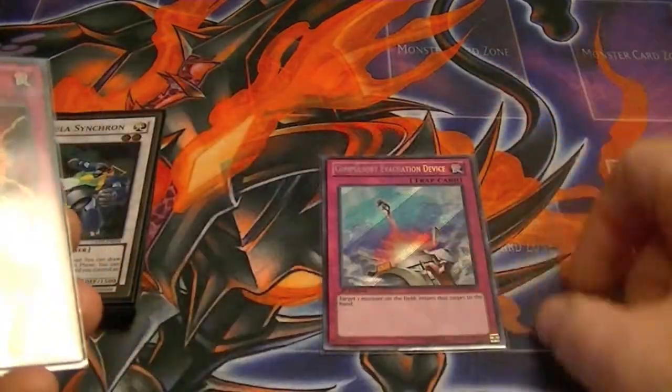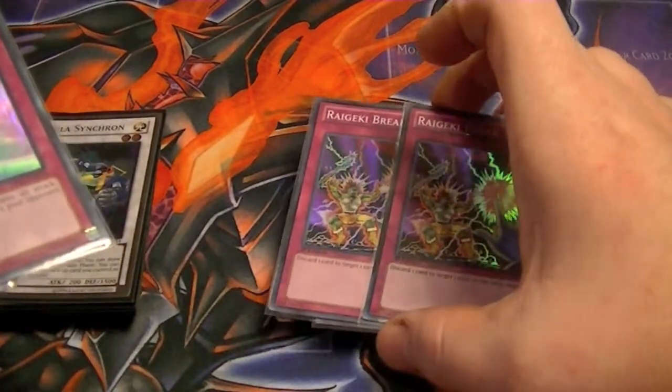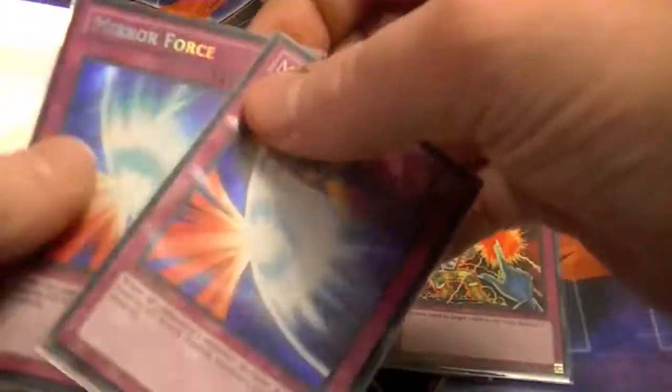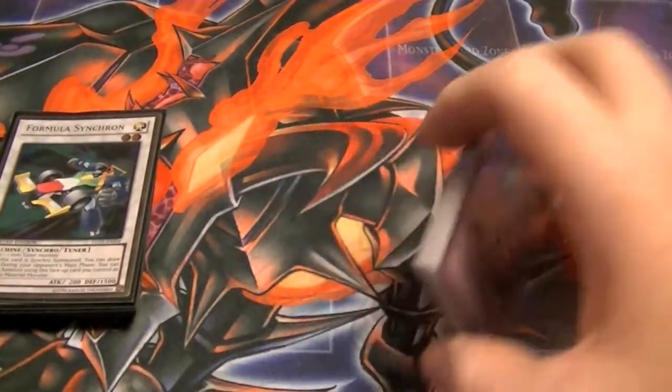For traps: one Compulsory Evacuation Device, two Raigeki Break — ditch a card to target and destroy a card, so you don't really want to target Yamato with this card. Two Mirror Force, two Deep Prison, one Bottomless Trap Hole — pretty much the standard trap lineup.